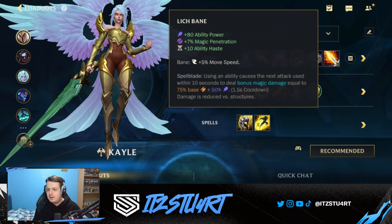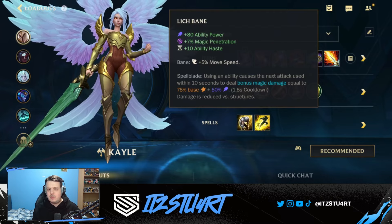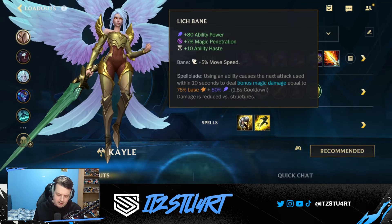For the final item you can go Lich Bane — this item can be flexed. You can build Morellonomicon if you're against a lot of healing, or Serpent's Fang if against a lot of shielding. But Lich Bane is great because of the Spellblade passive. Kayle's third ability works as an auto attack reset and will also proc Spellblade, so using your third ability instantly deals bonus magic damage from your auto attack. Overall an incredibly great item for Kayle.